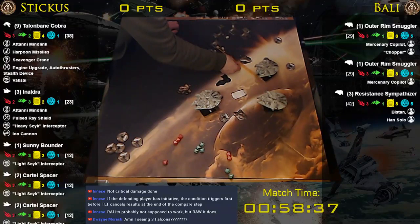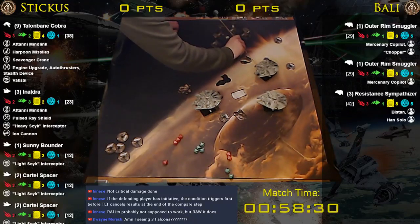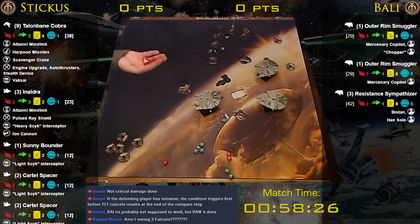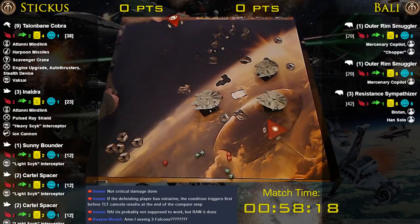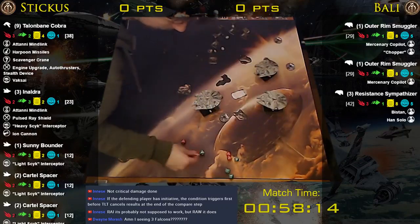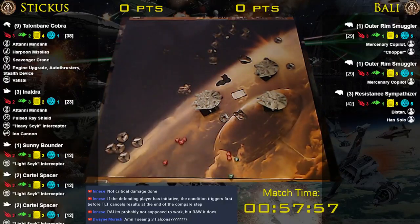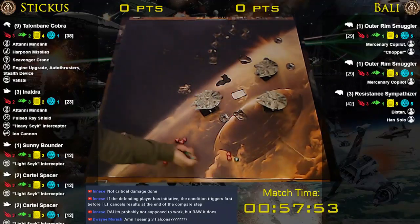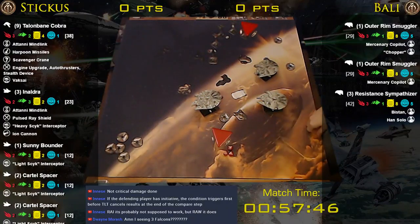I'll spend the focus — you hit me. Take one and receive a single ion token. My three is taking range three — five dice and autothrusters again. The target lock to re-roll everything — two hits. Talonbane, you're finally paying off buddy. Two hits on that guy. Two dice from one of my twos — a hit and a crit, that's two. And the other guy's obstructed range three — two dice, spend the focus for two hits, but the dice are unfriendly: blank, blank, blank, blank.